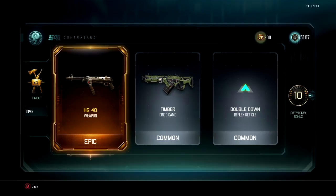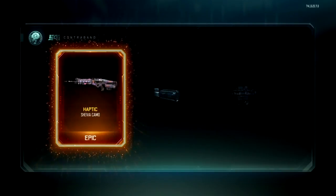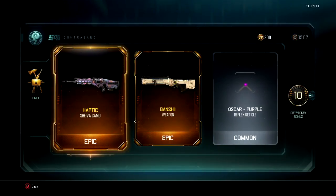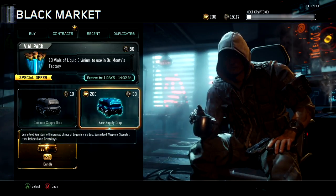Right off the bat I got the HG40, which is actually one of the guns I did want, so I'm pretty happy about that. Then I got another bribe and opened that up. These were the first two things I opened because I wanted to see if I could get some weapons quickly. I got the Banshee — not bad, not really great. I'm not really going to use the Banshee, I haven't heard great things about it.